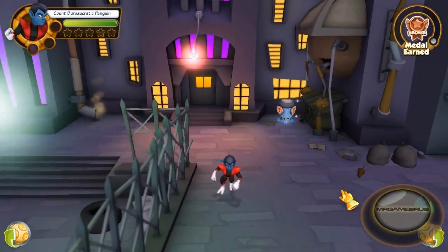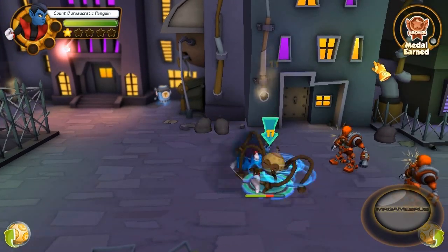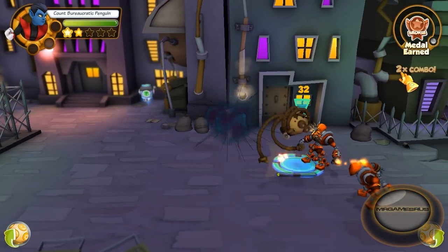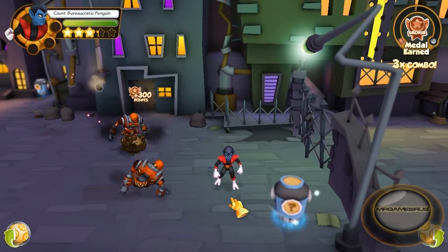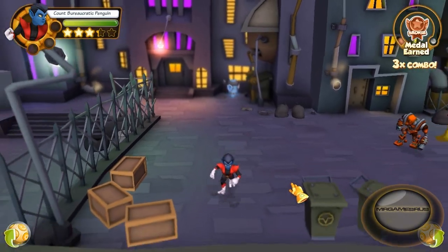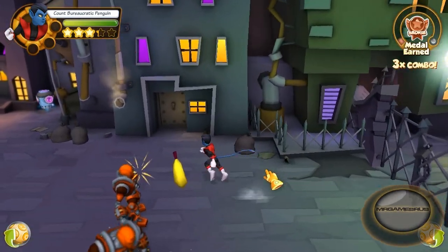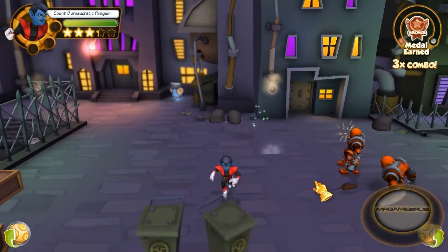Let's perform his basic attacks up here and see him at work. Look at him — he's dodging up a storm. Now let's perform his first power attack. It's a circus kick: he disappears up into the air and comes kicking down onto the enemy. This attack can hit multiple enemies, though they have to be really close to one another.